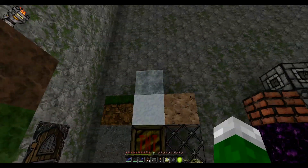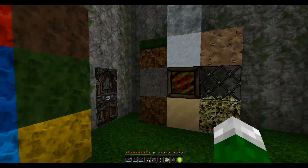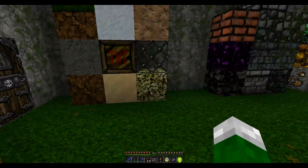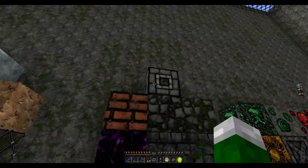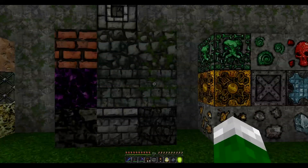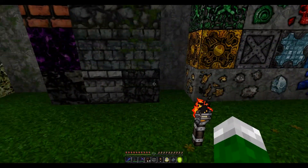First off we have the ice, grass, snow, clay, glass, TNT, gravel, dirt, sand, and sponge. And now we have stone, circular stone brick, brick, cobblestone, mossy cobblestone, mossy stone brick, stone brick, obsidian, bedrock, double half stone slab, and cracked stone brick.